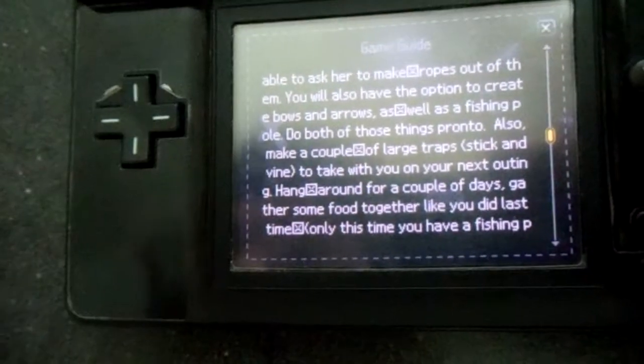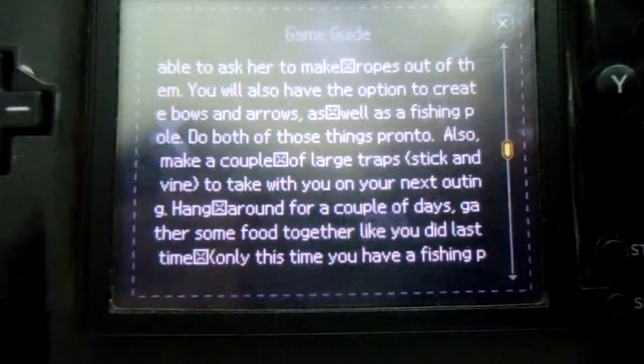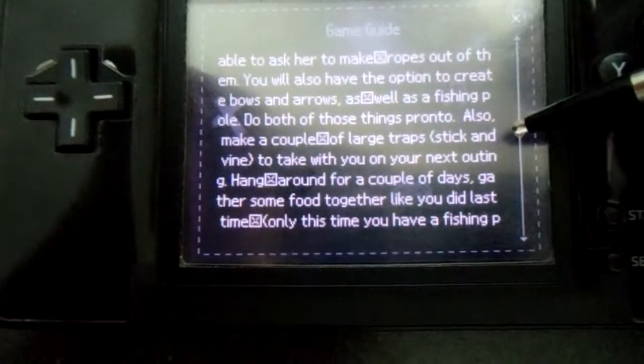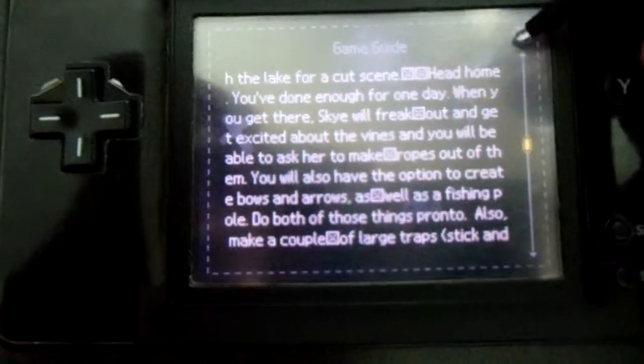Here we go — we have 'Lost in Blue dot txt'. The text file has to be in the same folder and the same name as your game. You can see it's actually fairly readable, although there are some strange characters that the DS2 apparently doesn't recognize, so you might have to do a little bit of formatting. There's a scroll bar which works, and then you have exit.